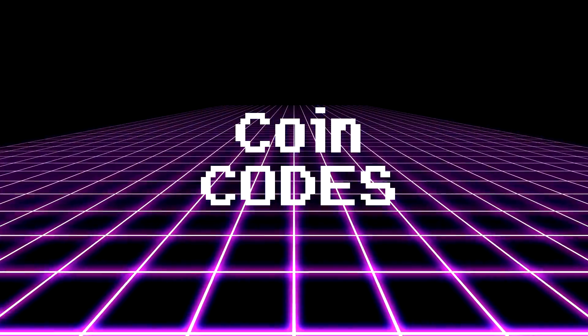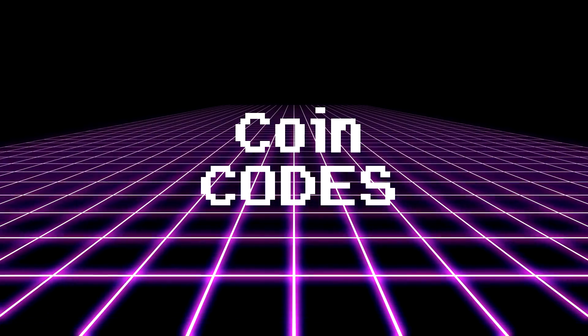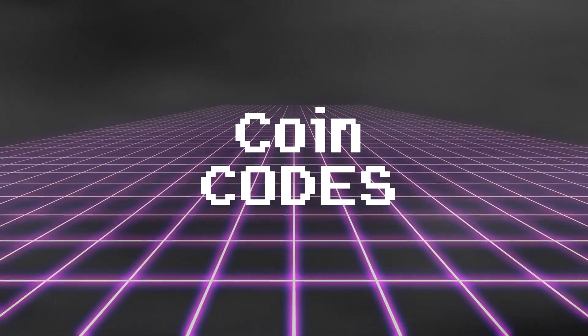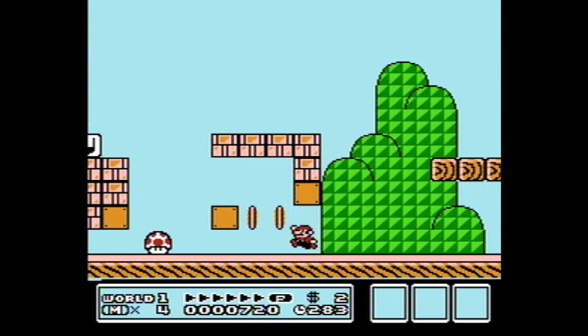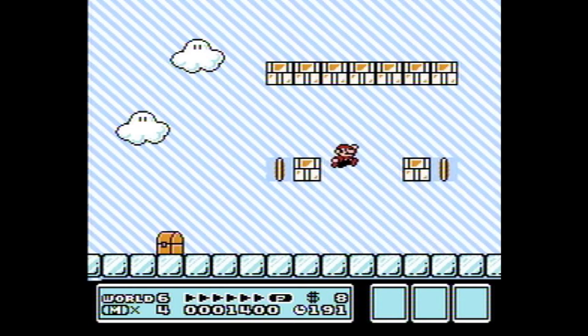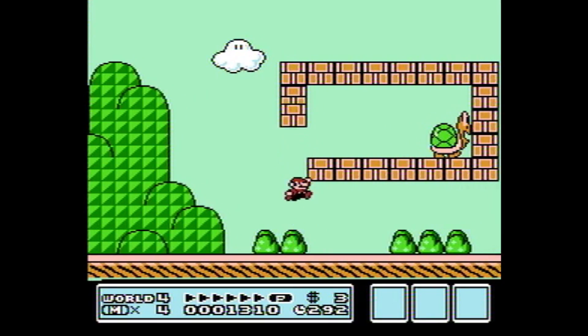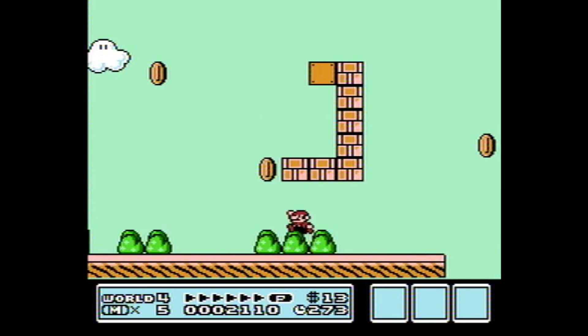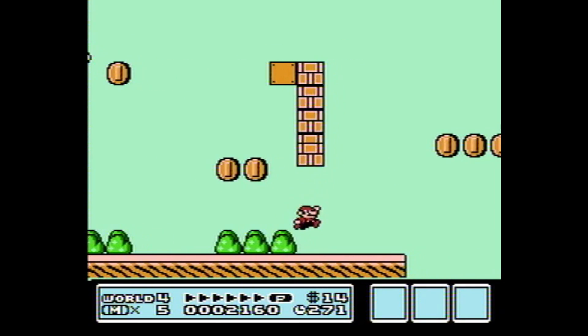Coin Codes. These next couple codes are coin codes — the kind of codes you can throw on for someone who's not a Super Mario pro, or just to change up the game a little bit and make it easier. PIZZAS is an interesting code that makes small Mario able to change bricks to coins when he bonks them. This only works for small Mario, but if you're running around as small Mario a lot, you're probably the type of person that could use the extra coins. Pizza is good.